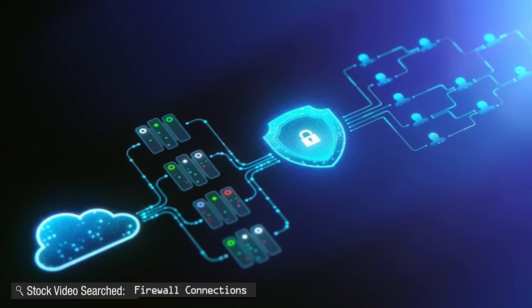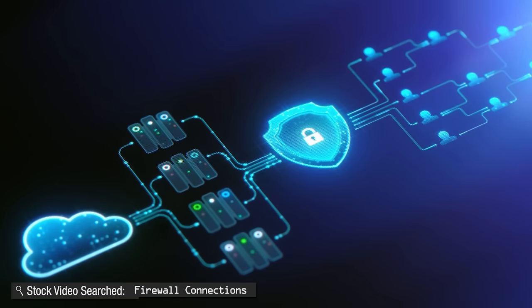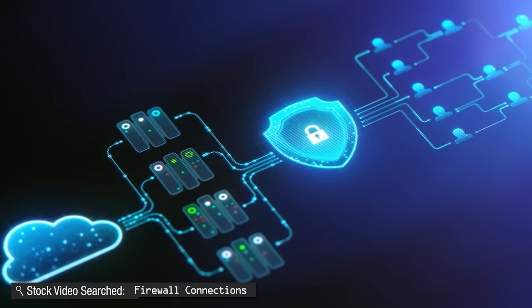But what do you do if you have some data packets that come in and aren't a response to anything — they're just unsolicited? That's where your router's firewall comes in. By default, your router will just block such data, because it wouldn't even know which device in your network to send the information to. And even if it did, you would have a whole bunch of bots from all over the internet constantly probing all your ports to see if there are any applications running with vulnerabilities that can be exploited.